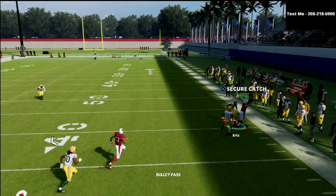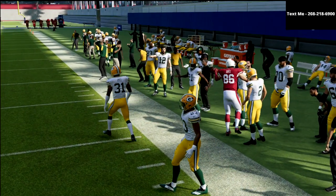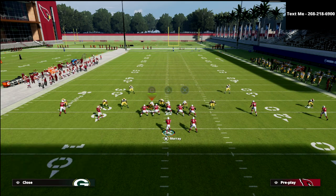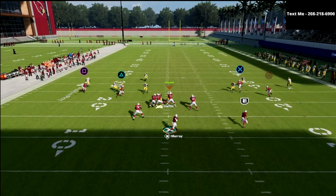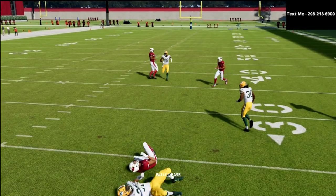As you can see right here the corner route gets open, so we can throw that against Cover 4. But the number one defense where this concept really becomes effective is actually Mabel coverage, because you'll see this little spot route is going to be wide open on that spot.